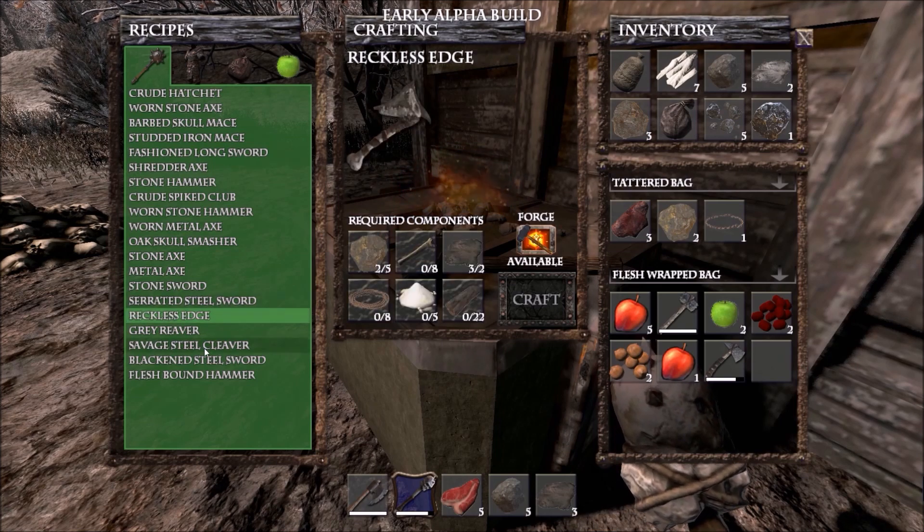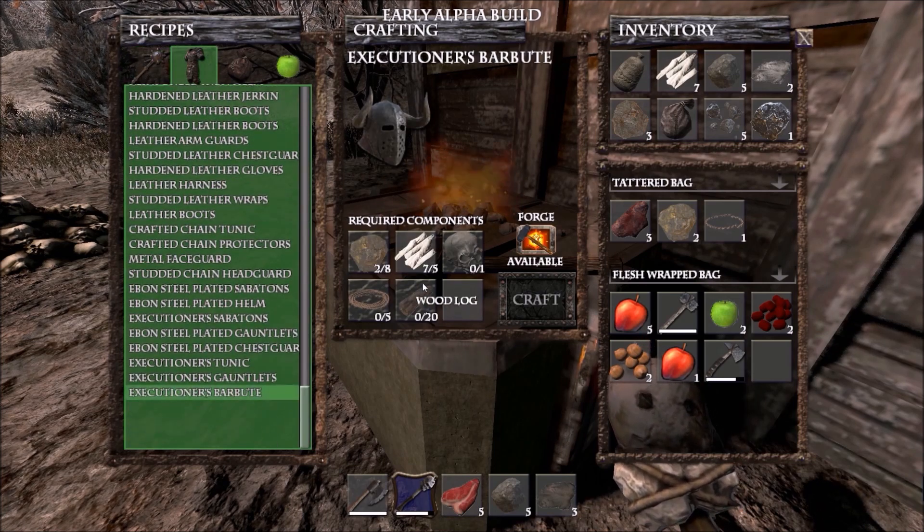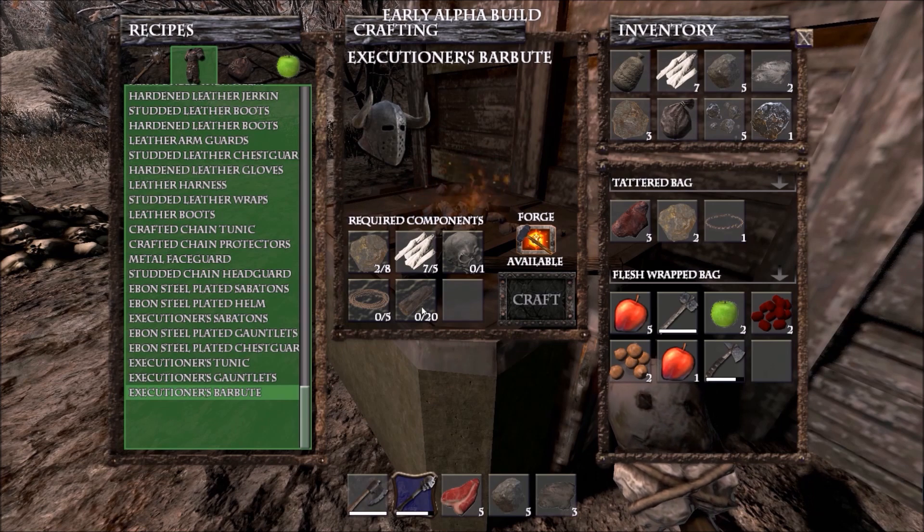See everything that I unlocked just by obtaining resources around the map. They take quite a bit, obviously, and these all need to be in inventory at the same time. Wood logs do not stack, so you need at least...